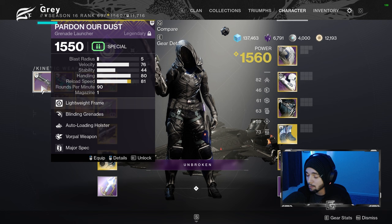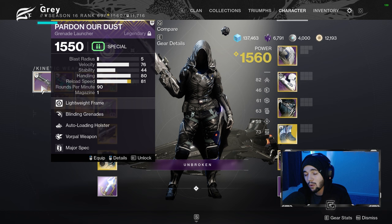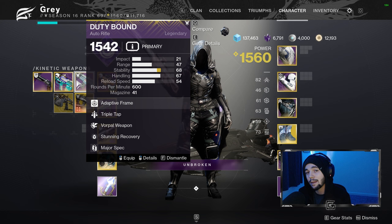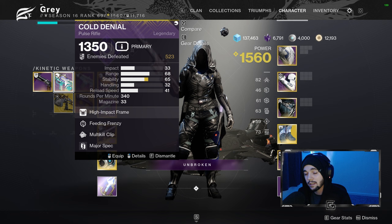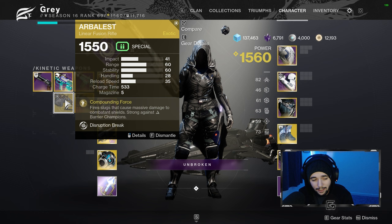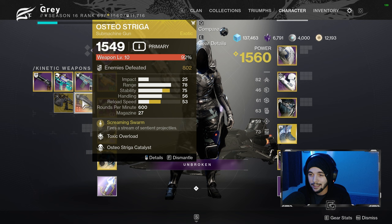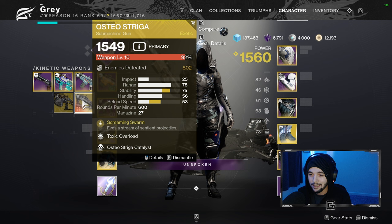There's probably going to be some big ad-based encounter — usually the entrance to the raid operates this way. You also want to make sure you have good champion weapons. This is rumored to be a scorn raid, so we're not going to have anti-barrier champions if there are any champions at all, but we'll definitely have overload or unstoppable, so having something to handle that is important. I recommend bringing Arbalest because you never know what you might run into — you can use it for breaking shields. And Osteostriga is an absolute staple; it's going to be a beast for ad clear. Unfortunately it is locked behind the deluxe edition of Witch Queen right now, but it's an absolute beast.